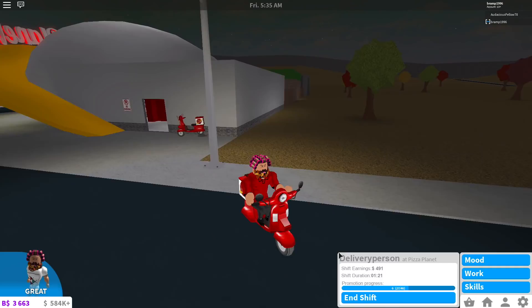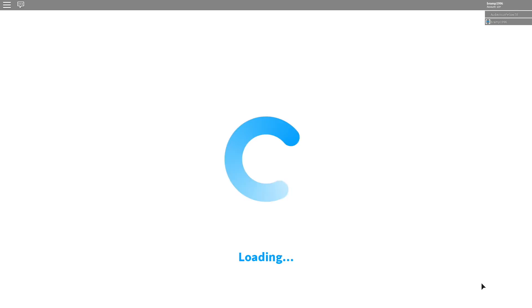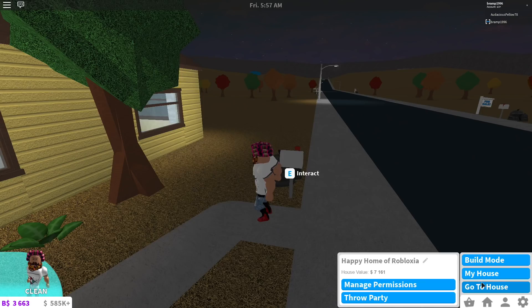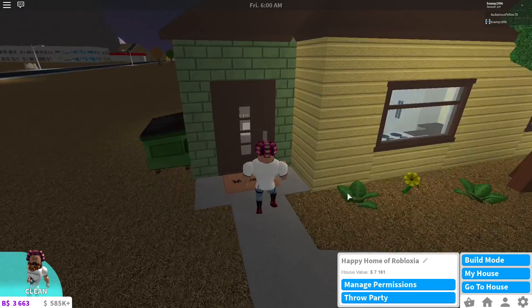Now let's go back home — I ended my shift, I made $491. I click on my little home icon and go to 'go to house' because I don't want to walk there — it's just a little too far and I don't have a vehicle yet. And now I'm back home. As you can see, I made a little money, so I might be able to buy something I like. You will find out in build mode — there's so much to do, so much to choose from.